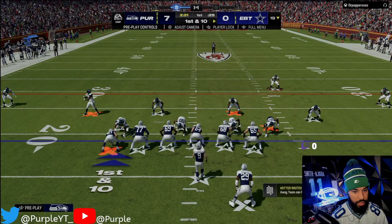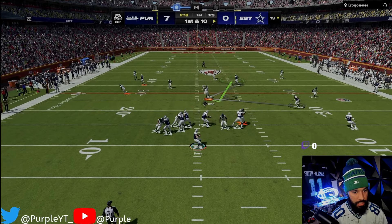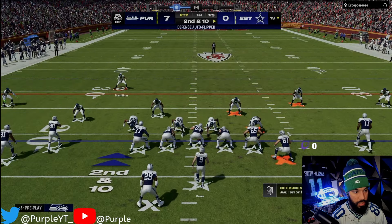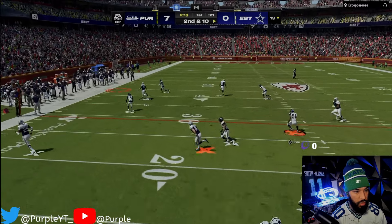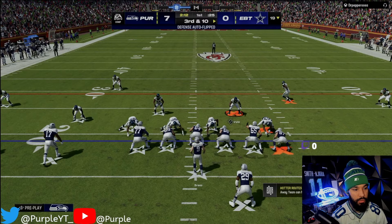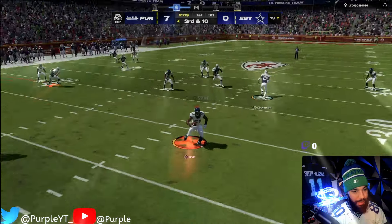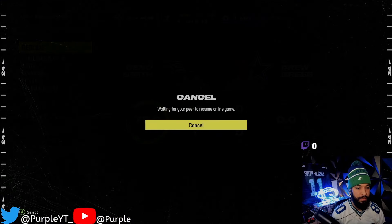Oh my goodness, man. We're cooking. Corner routes is just abusing this game, bro. It's crazy. Let's put Marshawn Lynch on that Texas route. Can Greg Olsen catch that? Oh my gosh! Geno with an absolute laser and Greg Olsen comes down with that. By the way, guys, I am going to be playing Sauce Gardner on 2K. I will be streaming live today on Twitch. Give me that! We're going down because we want Geno to throw a touchdown. He's out of here, man.